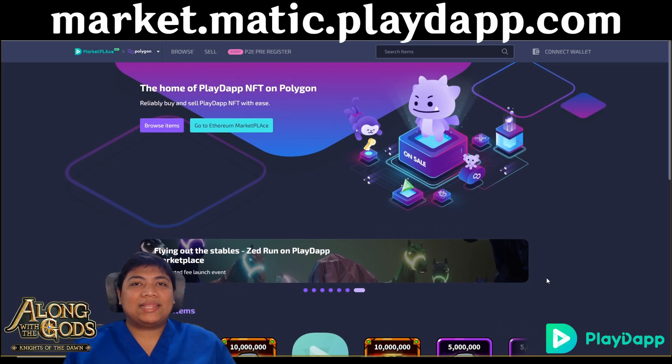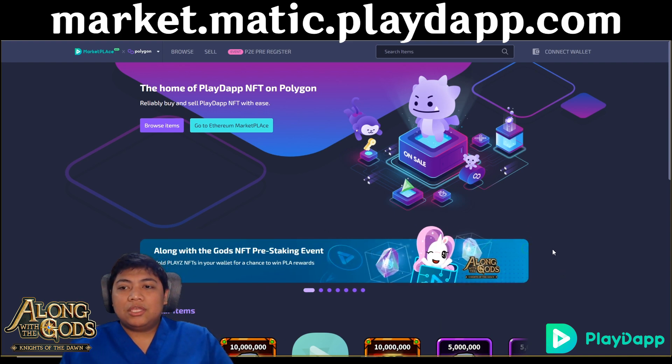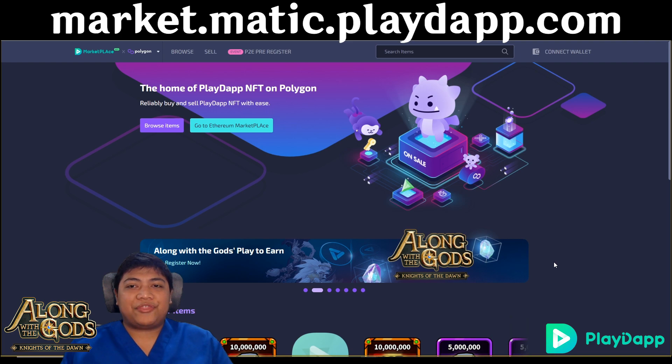This is their website: market.matic.playdup.com. This is where you trade your NFTs and put your runes and ancient gods. It is recommended to use the Chrome browser because I'm having difficulties using other browsers — Chrome is more compatible.